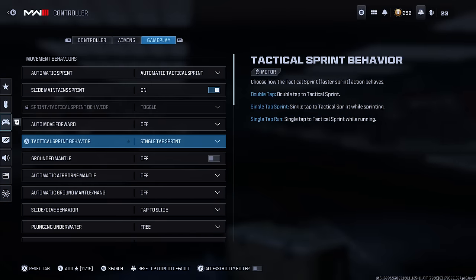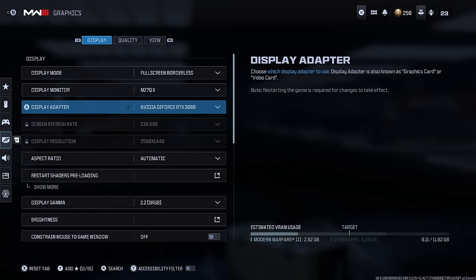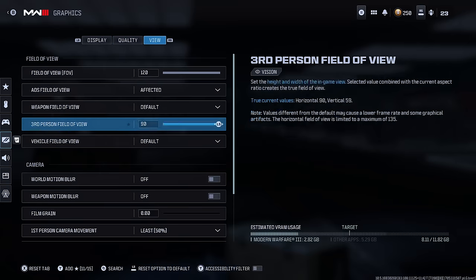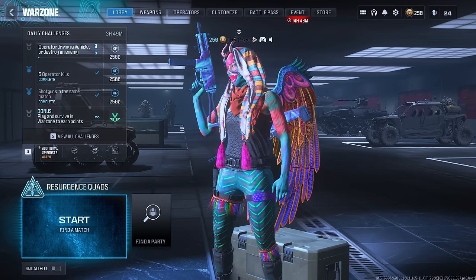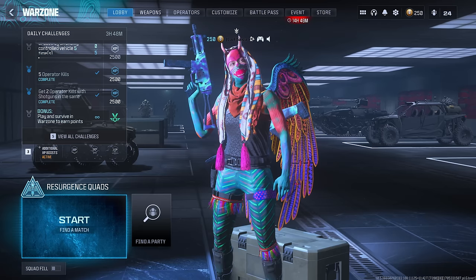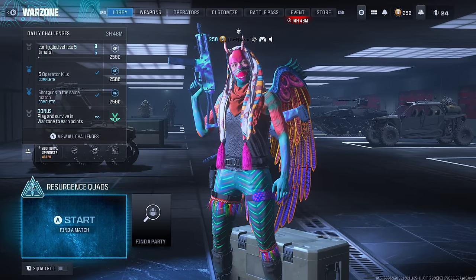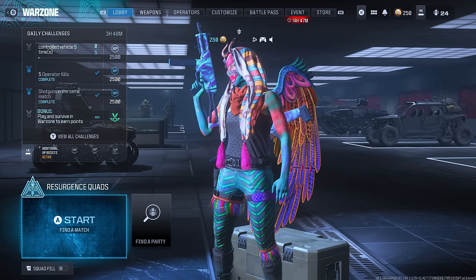I'm going to go ahead and show you guys my settings real quick because I already know people are going to ask. There are my controller settings — just pause the video. My graphic settings: I basically have everything on low, as low as possible. Everything that I did not cover in this video is in my old video, so I really recommend you go watch that — link is in the description. If you found this video helpful, drop 'bird balls' down in the comment section so I can give it a heart and know you watched to the end. I'm probably live on Twitch right now — link will be in the description. I'll see you guys in the next one.